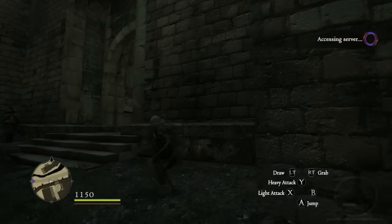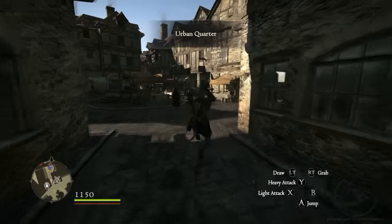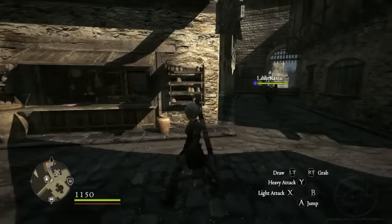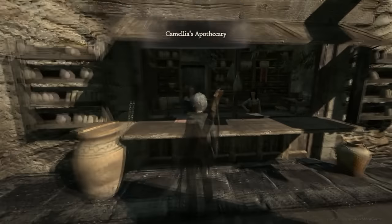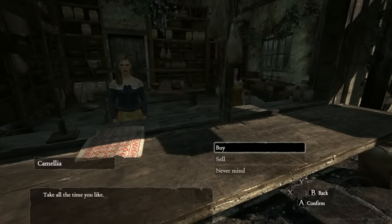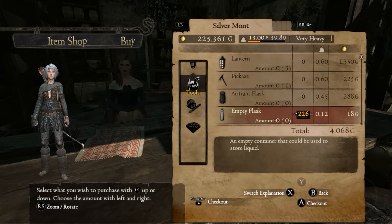Next up, you'll want to buy a lot of empty flasks from the merchant in Grand Sorin near the inn. They're really cheap — I bought 200 plus and it was like 3000 gold. It's nothing. Once you've got them, use your fairy stone and go back to the spring and just bottle up the spring water.